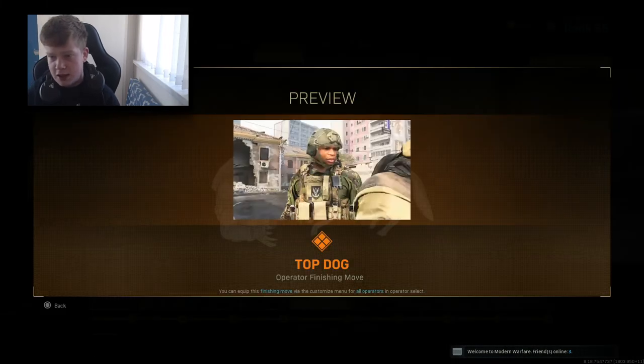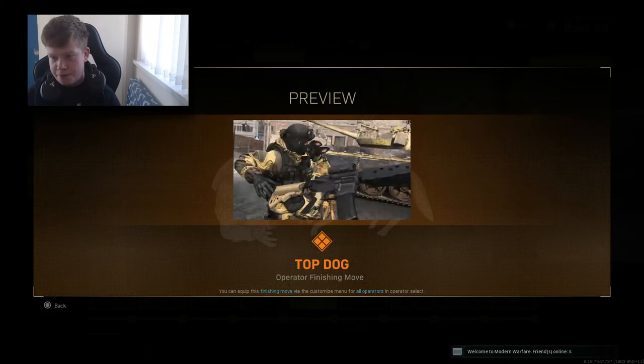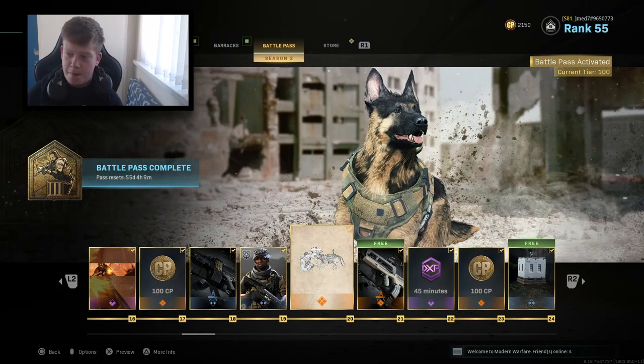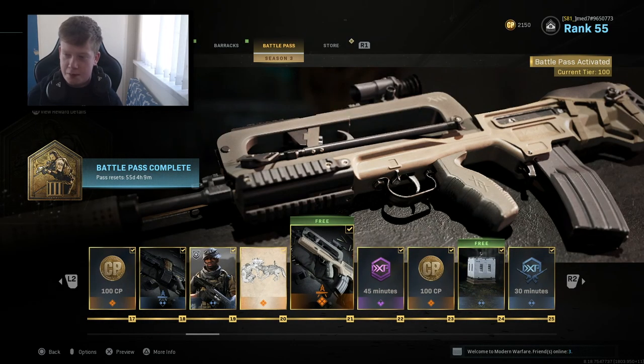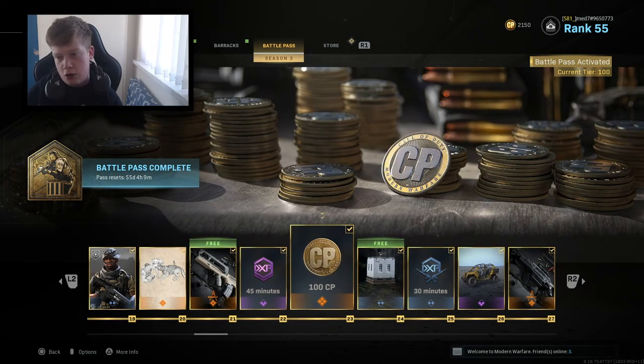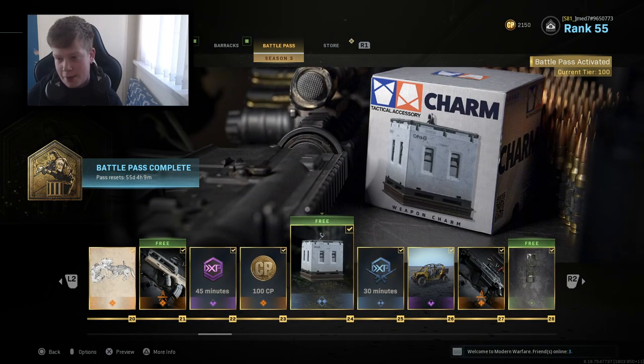The Valor Thorn skin, the Top Dog Operator Fish Finishing Move - let's take a look at this preview. The Type Dog comes out - we had something similar before this season, I think it was called Black Dog. The Jaboa FAMAS variant, 45 minutes of double XP, 100 COD points again, and the Care Package Weapon Charm. I feel like we get so many weapon charms.